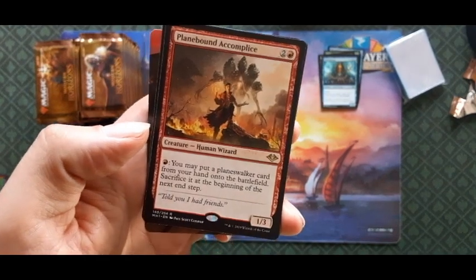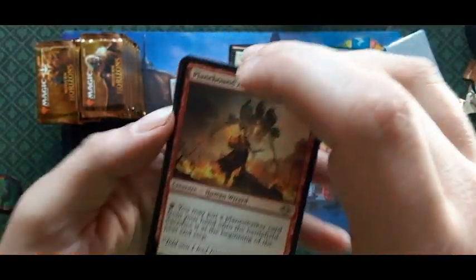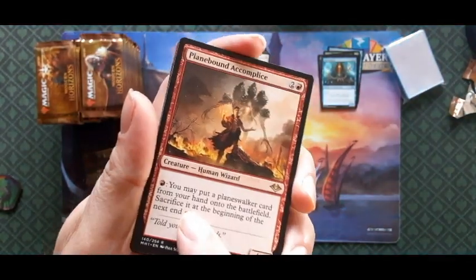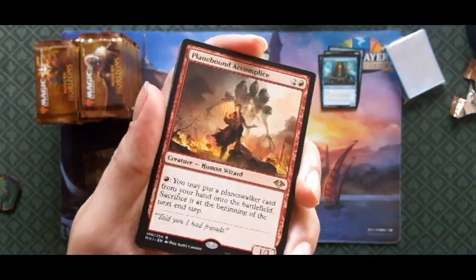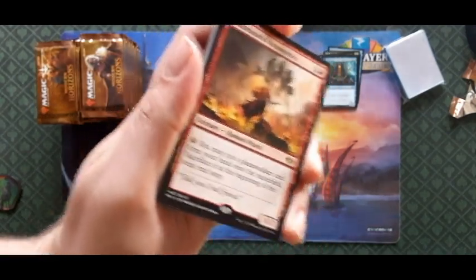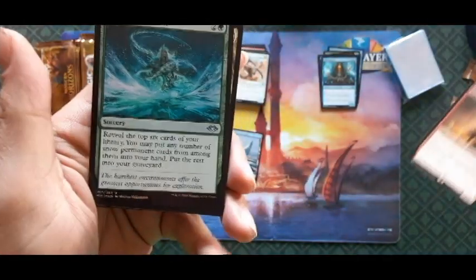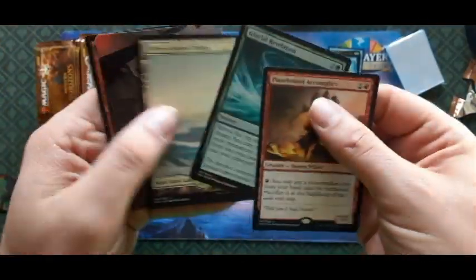Planebound Accomplice — you may put a planeswalker card from your hand onto the battlefield, sacrifice it at the beginning of your next end step. So if you put it into play during your opponent's end step, or put a whole bunch of planeswalkers into play all at once — yeah, that's what you do. Also a foil Glacial land.